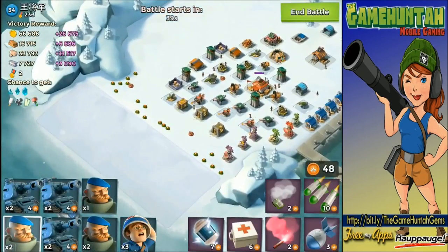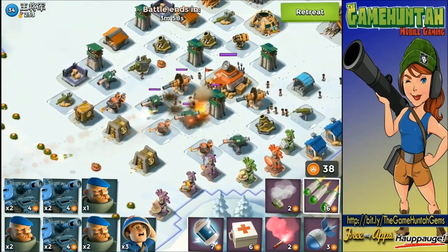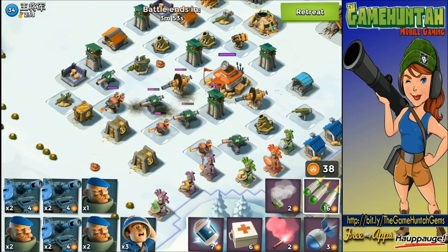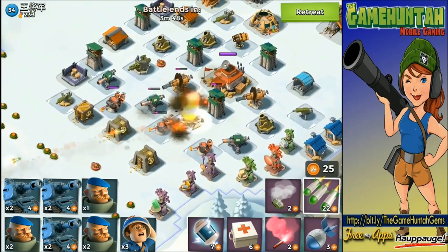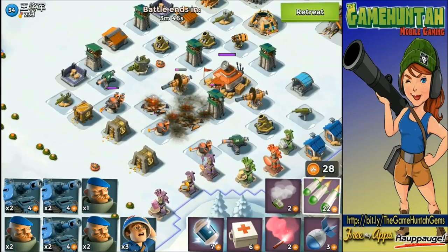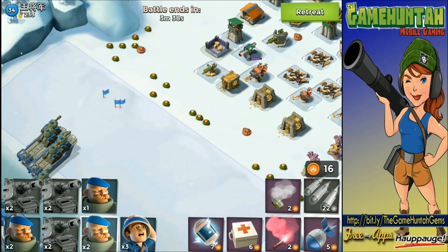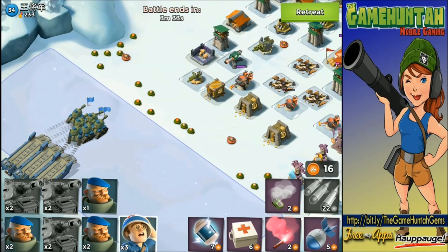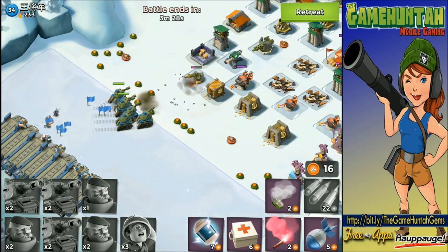We're going to start a Bombard right there in the middle. Let's see if we can do some decent damage to the cannon and the boom cannon too. One more — we've got plenty of energy. The rest of the energy is going to be used to deploy the units. One more — the boom cannon is down! Perfect, that will take care of that part. Now we can deploy our tanks with a little bit of confidence.